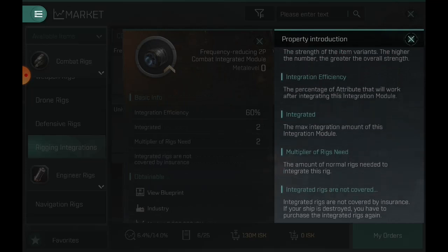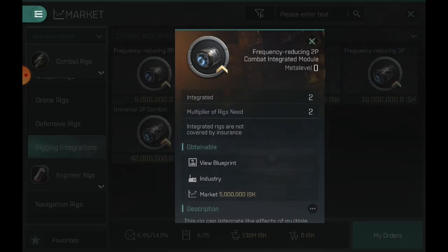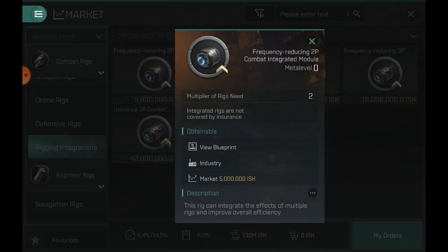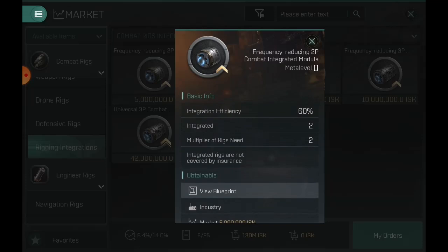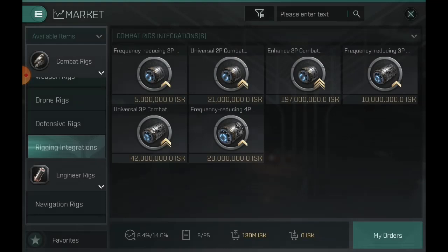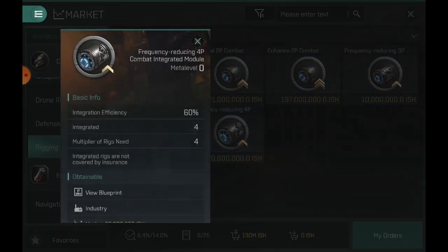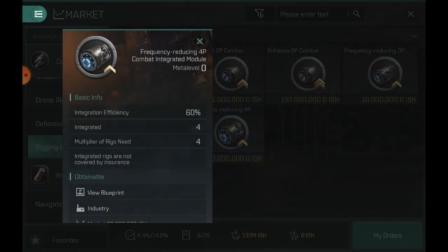This is a great money sink for the game, especially with people adding to their three rigs. The thing that sucks is rigs are already overpriced in my opinion and they are just going to go up from here with more getting destroyed. On the flip side, relic scanners are now adding more rigs into the game but also destroying them at a higher rate. Typically I only get one good tier 3 rig out of a relic site, and if somebody dies with one of these they lose four.